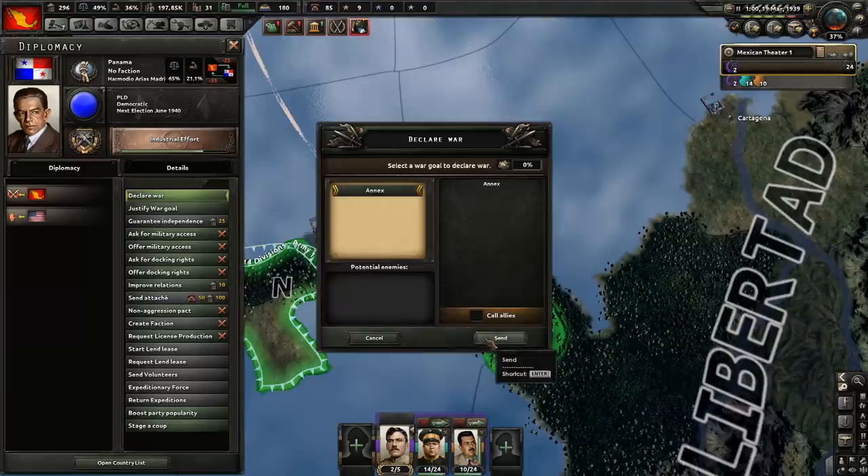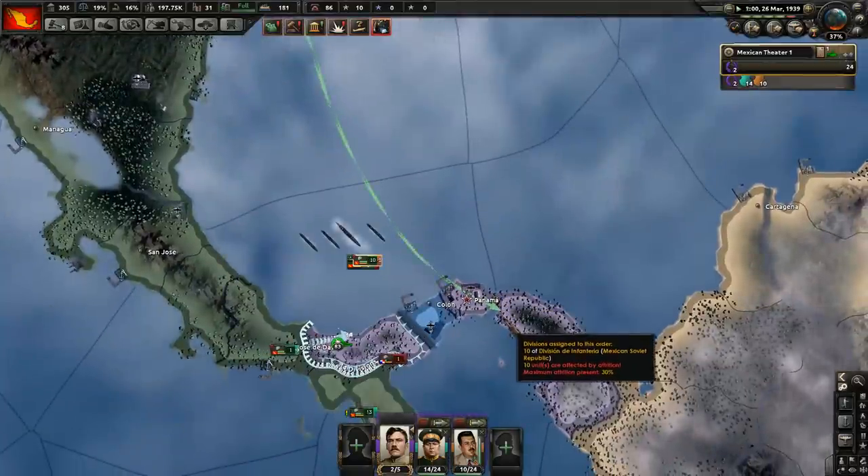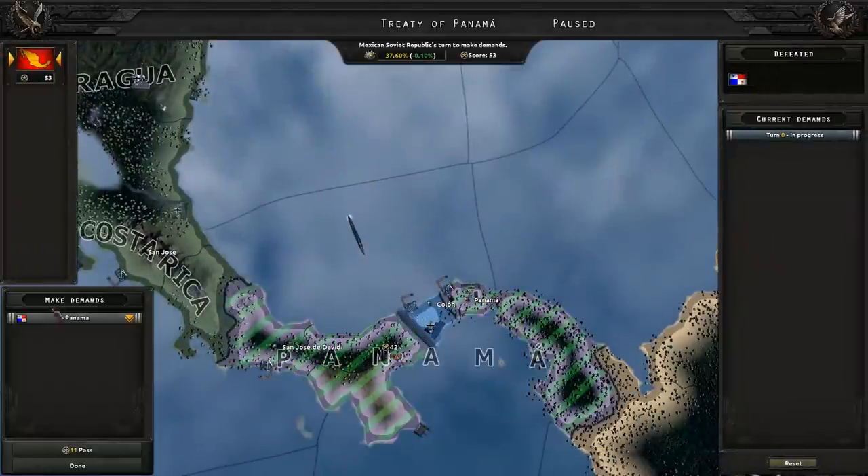Now that we have enough army experience, we can actually use it to speed up our doctrine research, and that is quite useful. The invasion is ready. Let's declare war on Panama. Have you launched? Yes, you have. We're about to take them. And here goes Panama.